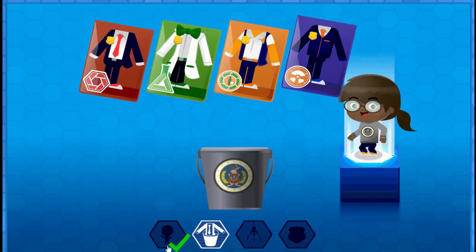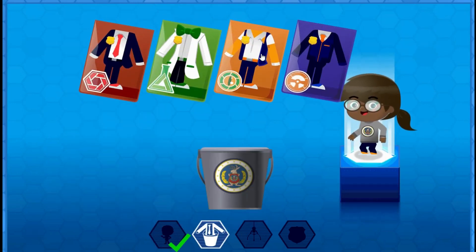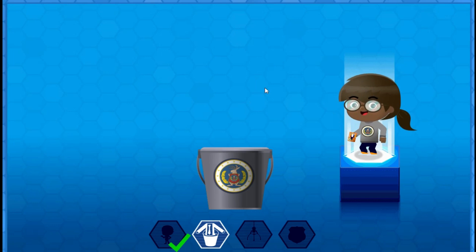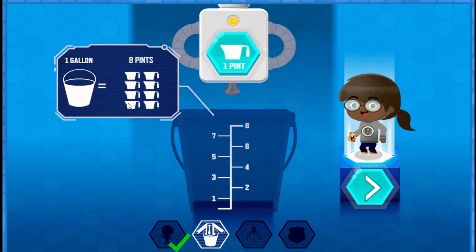The next step is to grow your uniform. To grow your uniform, fill the bucket. There are eight pints in one gallon.